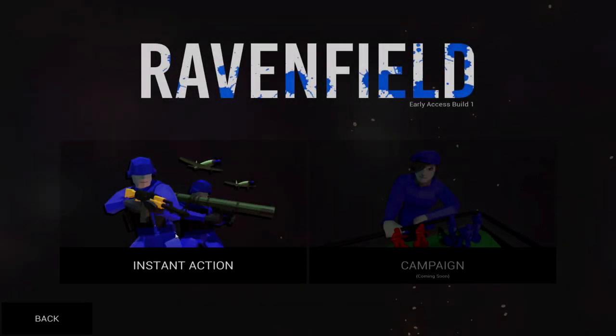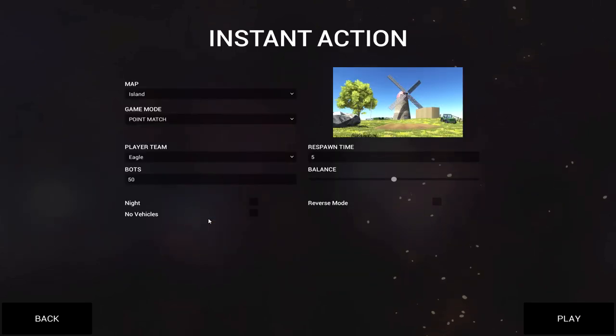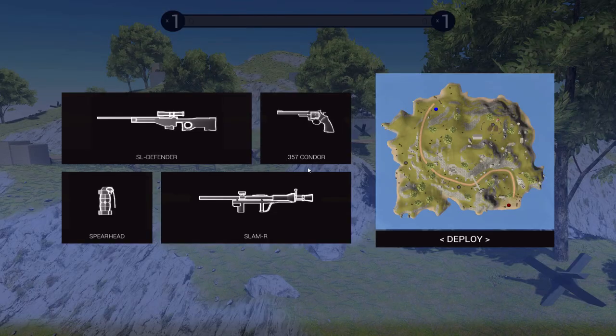Welcome back to another episode of Ravenfield. Since the update came out today, I decided to hit you with a double whammy surprise. Today's surprise is gonna be pretty great — it's the four secret weapons in this update, and boy, are they awesome. We're gonna go ahead and unlock all of them, fiddle around with them a little bit, and then in the coming days we'll have more dedicated videos to each one.